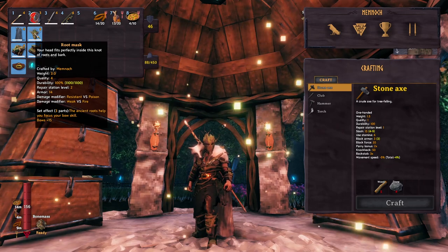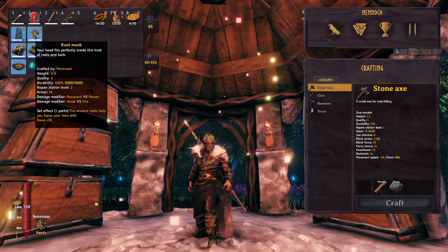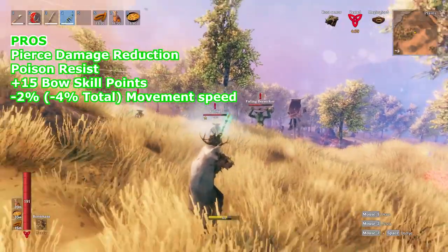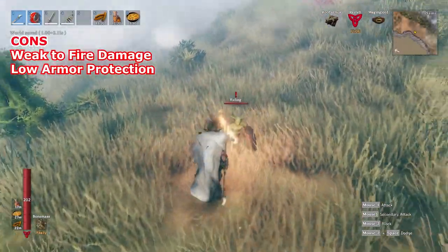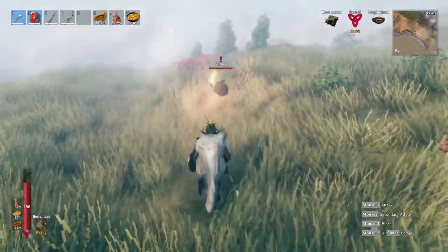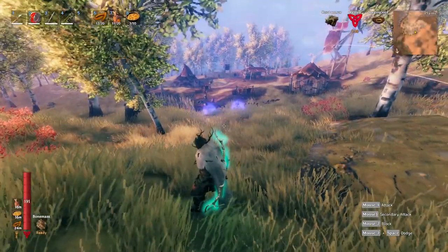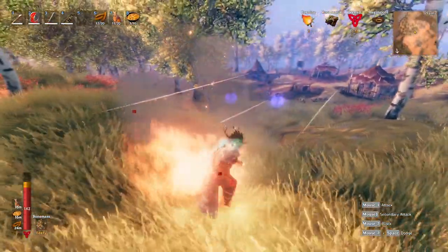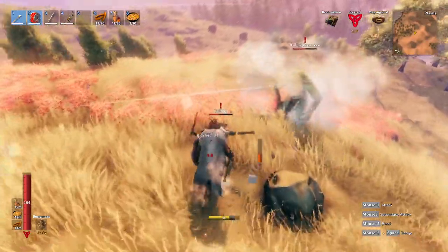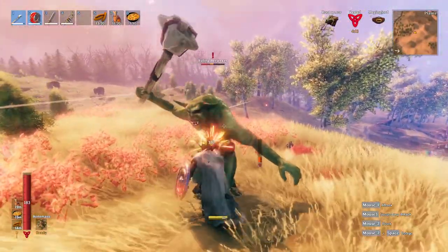This armor will only reduce your movement speed by 2%, so this is meant for those who want to main archery — to be able to move around, dish out a lot of damage, and be protected from any projectile that causes pierce damage. However, this armor is very weak to fire damage; the risk of getting one-shot by a Fire Fuling or a Shaman is likely to happen. You may not die from the initial hit, but the fire damage over time is huge. Because of its low armor value, this armor is not meant for tanking and brawling, unless your parrying skills are on point.